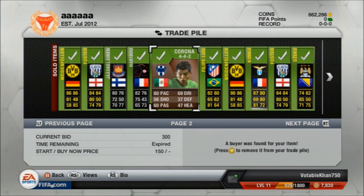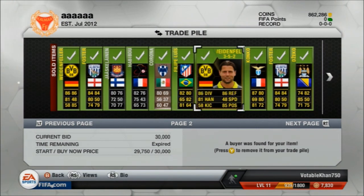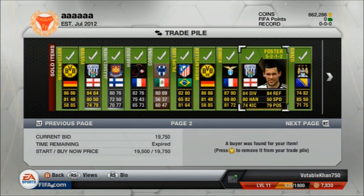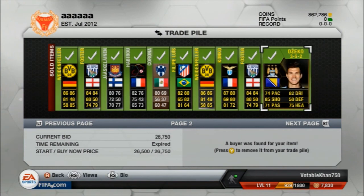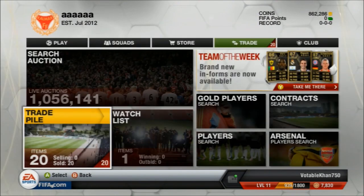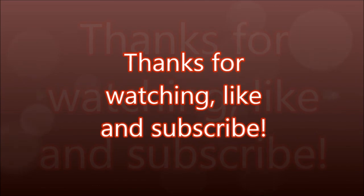Also this Corona — I had to list him up for 150 coins because he just wasn't selling. I thought he'd go for slightly more than 300 coins because of his 80 pace, but he did not go for that in the end — only made around a 1.5k loss on him, so it wasn't too bad. For this episode I did make 70k — hope for the next episode or the next two episodes we can reach a million coins. I will try and get the next episode out within the next week — it'll take a while to sell the players, but thanks for watching, like and subscribe.